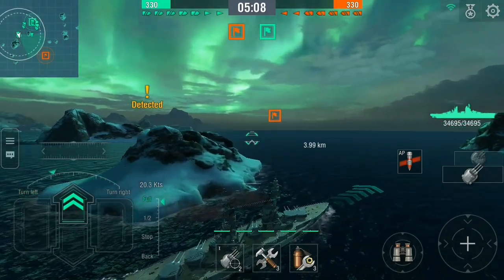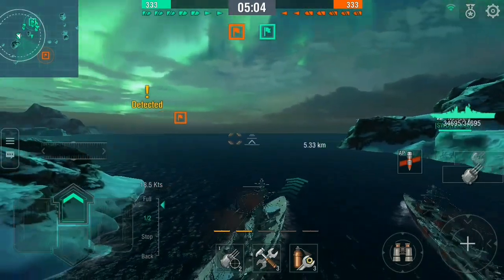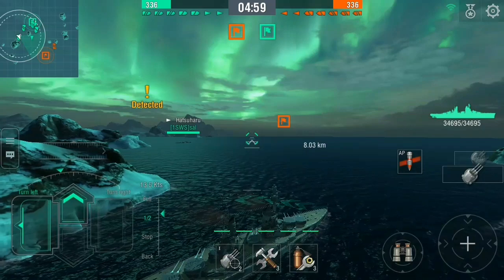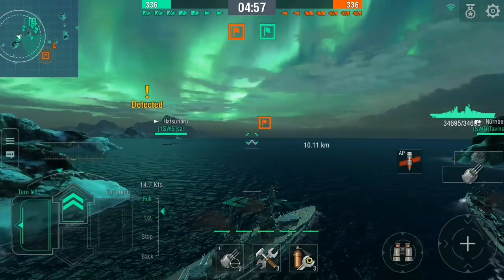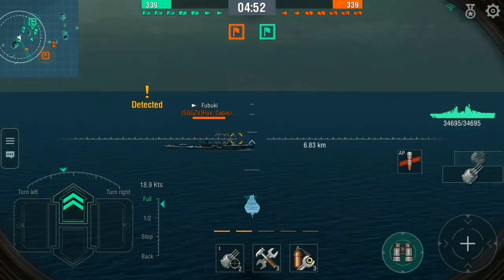Anyway, we're detected, which is likely to be a destroyer. It could be a cruiser, but most likely a destroyer is out there. I've got my friendly Nurnberg, I've got a Hatsuharu, so I've got some cover. We'll keep up with them. Maybe a little bit too far in advance, but anyway, here we go — the Fubuki.